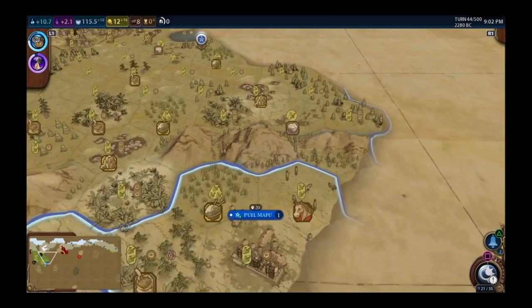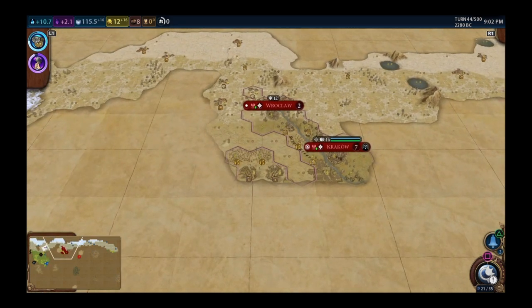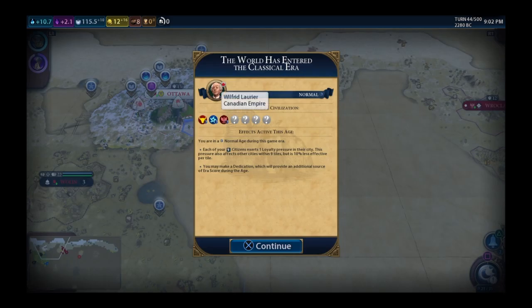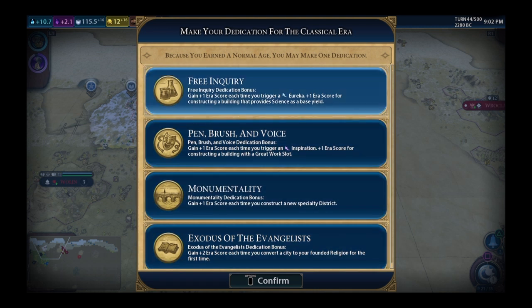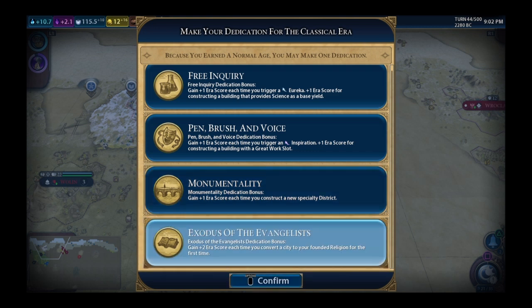I should rush converting these guys and get era score. But Poland's faith return is 200 — I am behind. Going with Exodus as my dedication. I would love to do Monumentality in a golden age but that's not going to happen, so let's go with Exodus of the Evangelists.